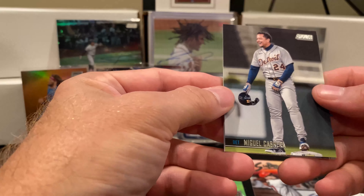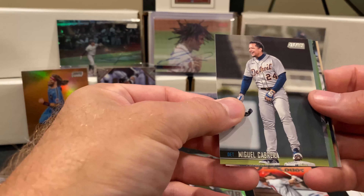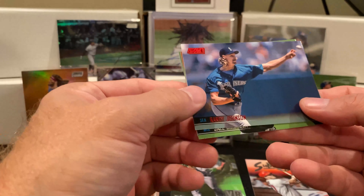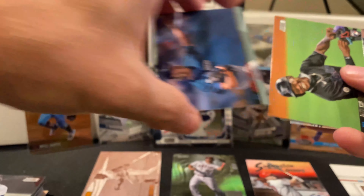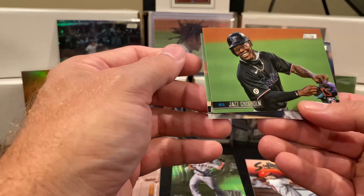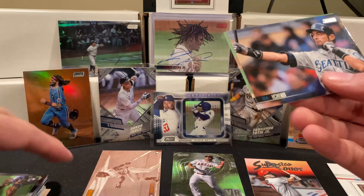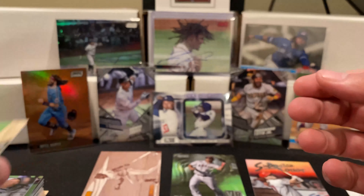Miggy Cabrera! He didn't have many home runs left to hit his milestone. We got a red foil Big Unit Randy Johnson. Oh nice — a rookie Jazz Chisholm. Really watching this guy, I think he's going to be something great. A base Ichiro and a base Shane Bieber. Definitely not the hot box that we were hoping for, but you can only have so many of those in your life.